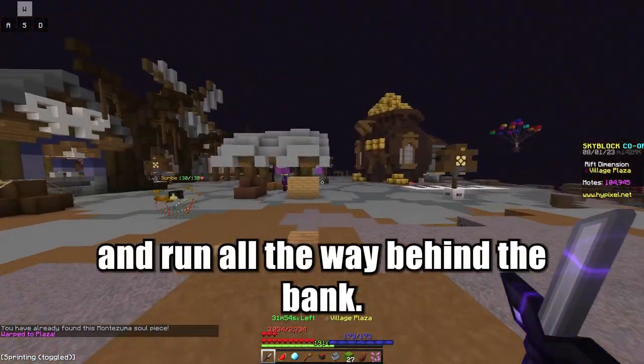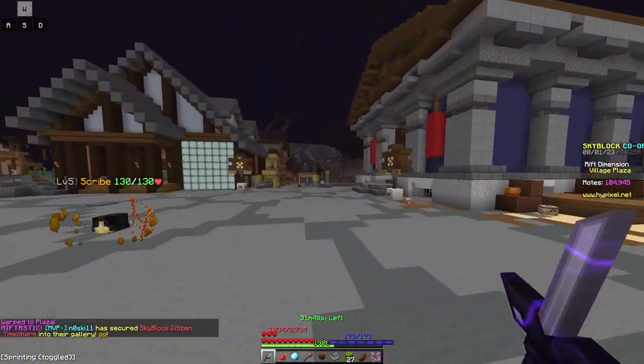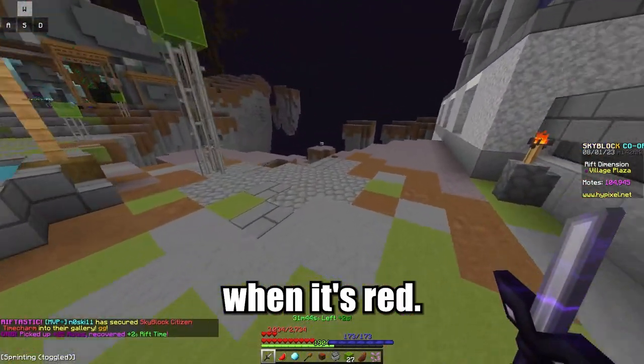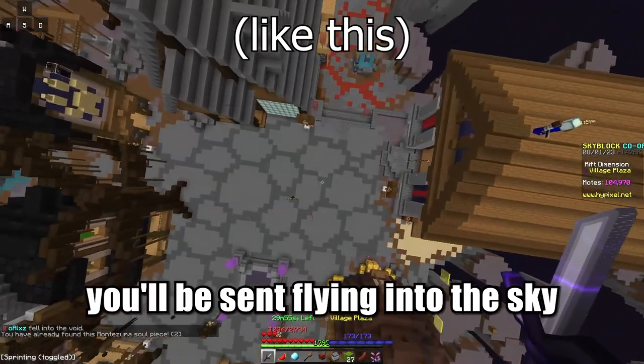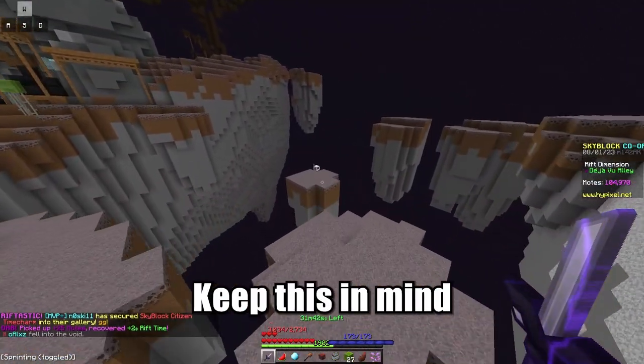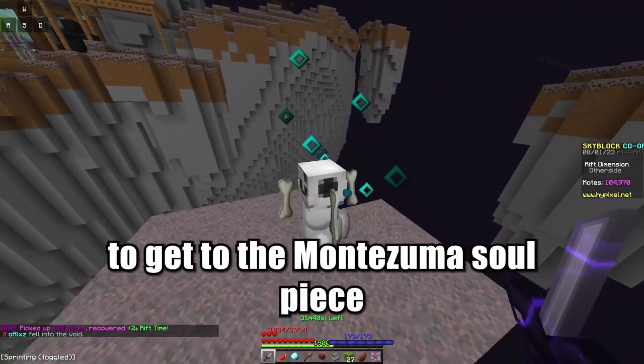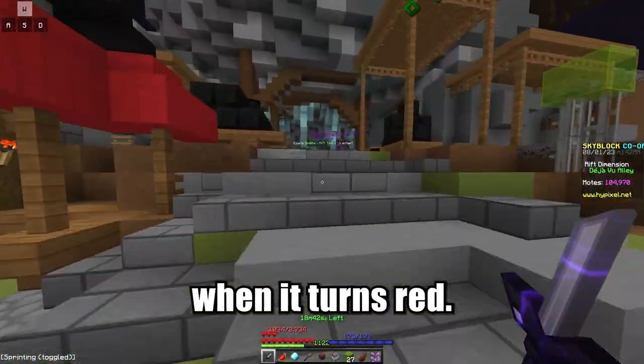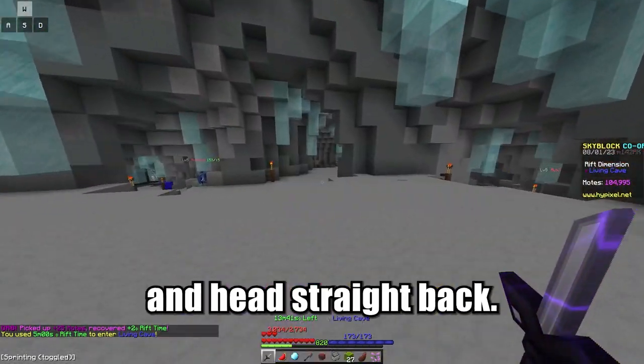Warp back to plaza and run all the way behind the bank. When you arrive at the red light green light alley, you have to be careful to not move when it's red. Otherwise, you'll be sent flying into the sky and lose some time. Keep this in mind when you're doing the parkour to get to the Montezuma soul piece. Cross the alleyway and keep in mind to not move when it turns red. Enter the living cave and head straight back.